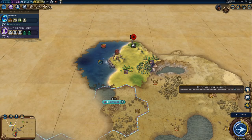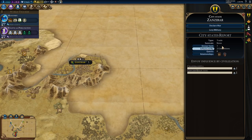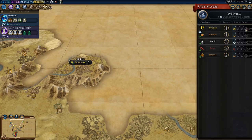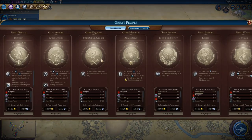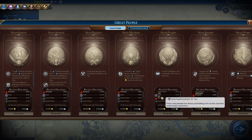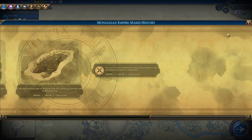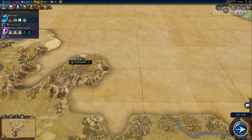City-state rewarded us with an envoy. How are we doing on our great people points? We're not leading - India is ahead. Gotta get our great people points going, I want that great prophet. Barbarian camp destroyed - up to 19 out of 25.